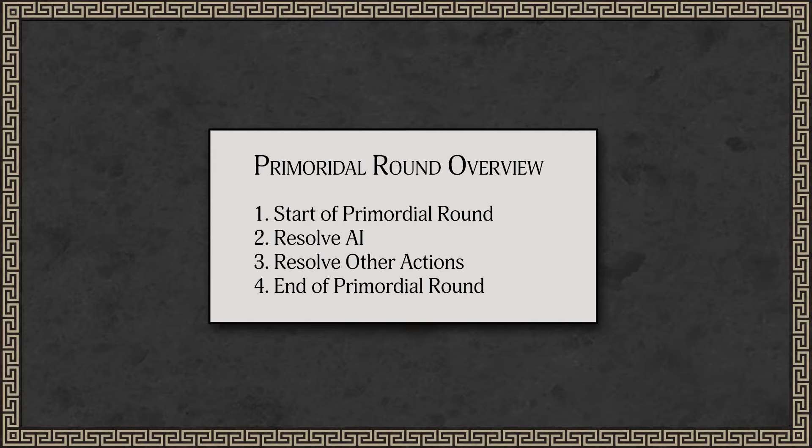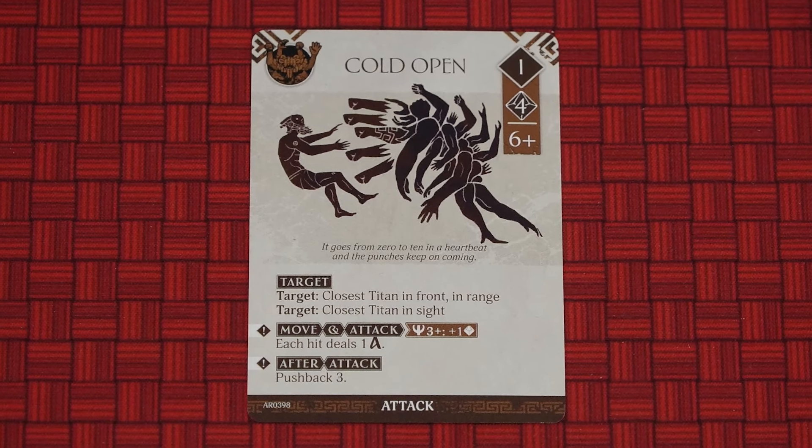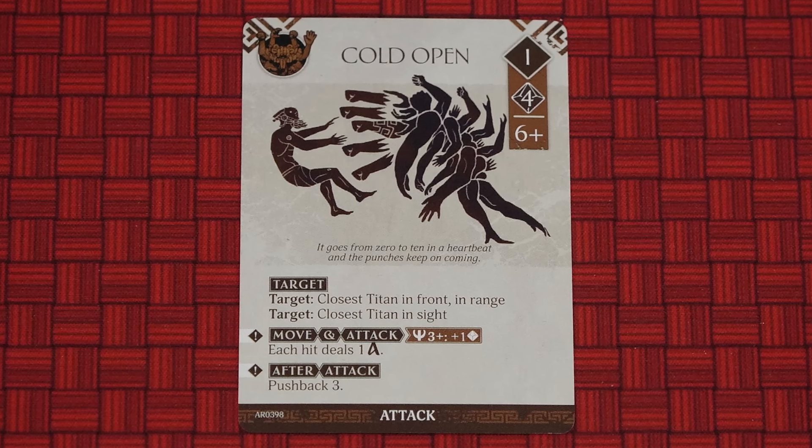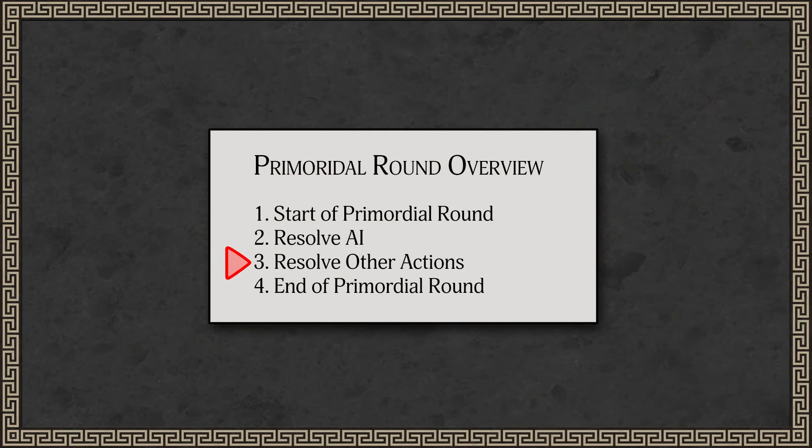The Primordial round is divided into four steps. First, if there are any effects that trigger at the start of the round, resolve them now. Then in Step 2, you reveal and resolve an AI card. Resolving the AI card is the main part of the Primordial round, so I'll come back to that later on. Step 3 is resolving any other actions which may trigger after the main AI card. And finally, at the end of the round, resolve any effects which are specifically resolved at that time. If there is more than one, you choose the order.